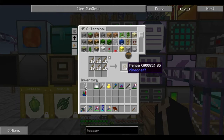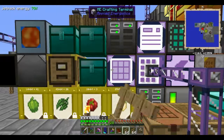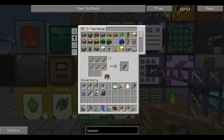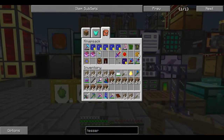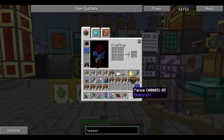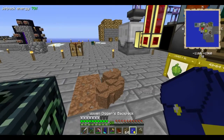So the Ender Quarry's boundaries are marked out by fences. And what else am I going to need? I am going to need a bit of dirt as a seed. I don't think I even need that much.